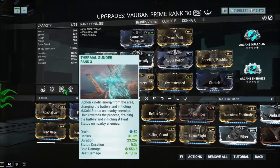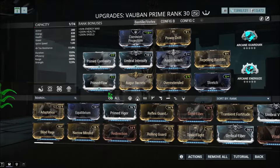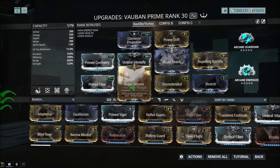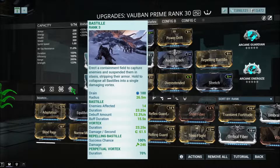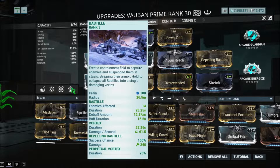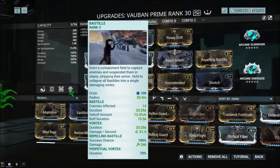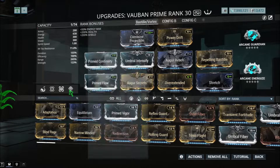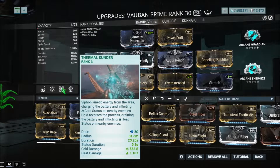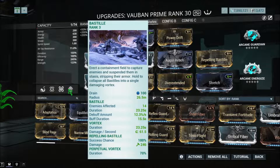Power Drive is a must-have for Breach Surge or Thermal Thunder. Same with Over Extended for Breach Surge, because obviously you need more range, and Augur Secrets is definitely a must-have. Due to the amount of spamming you do, the Augur set will give you shields, and Prime Flow is needed here for the spamming because you will be spamming Bastille or Vortex mainly. Think about it like this — Thermal Thunder at 31.8 meters, and everyone that's getting Bastilled is only at around 26 meters, so basically you'll be nuking everybody that's been Bastilled already.